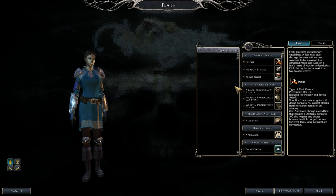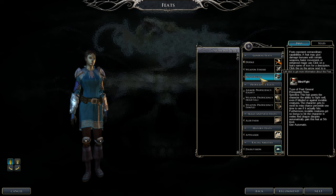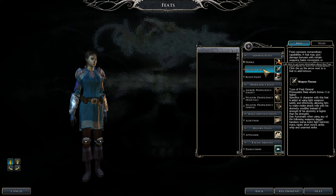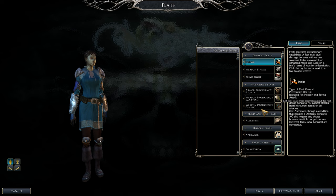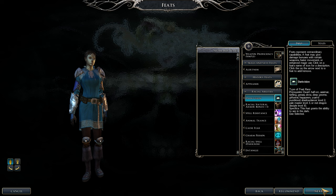For the starting feat we're picking dodge. Blind fight: because we're yuan-ti pureblood this is free — you get a re-roll if you miss against invisible enemies and invisible creatures get no attack bonus against you. Weapon finesse: instead of strength, dexterity becomes your attack modifier — it only works with certain weapons, which is what we'll use. Alertness gives plus two to spot and listen checks.